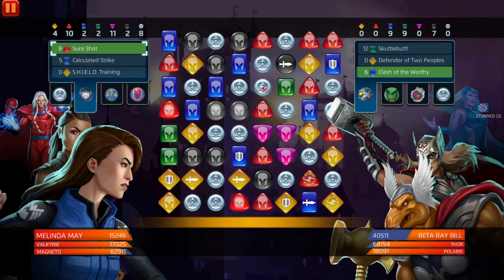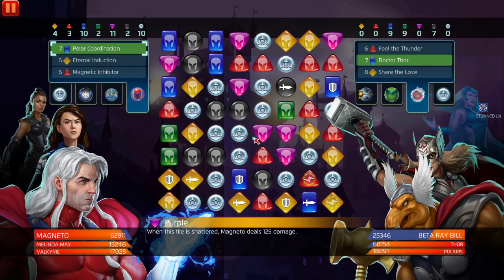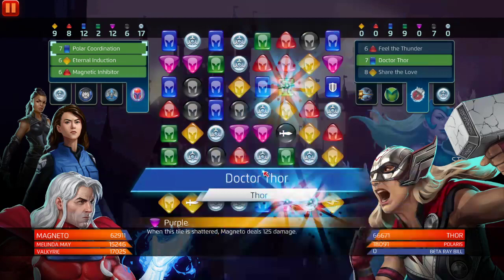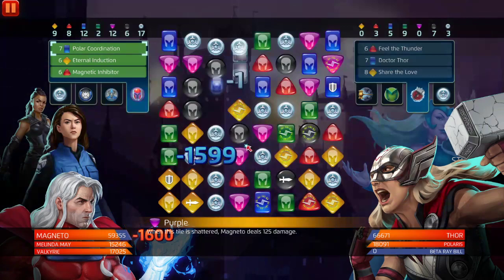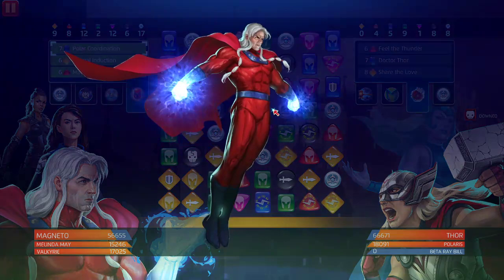Blue, blue, blue again — this is absurd. We're just going to do this. He's not gonna die. We made a match five — what do you know! We'll match more blue, just because this is crazy. We're not even using his red. Literally a one-man army. And not only that, Valkyrie creates passive strike tiles.